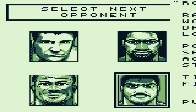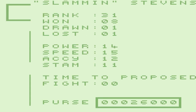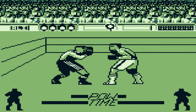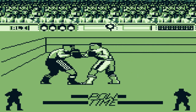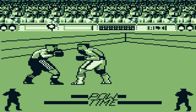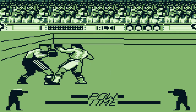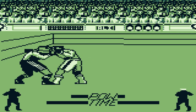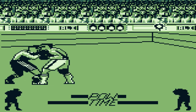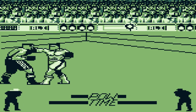They either decline or accept your bid. I'm going to build up my money first, so I'll just show off one fight. You are the guy on the right, and you're trying to beat the other guy. You throw a right jab with A and a left jab with B. When you get close you can throw uppercuts or body blows. Body shots are good for slowing your opponent down, and uppercuts are good for doing big damage.